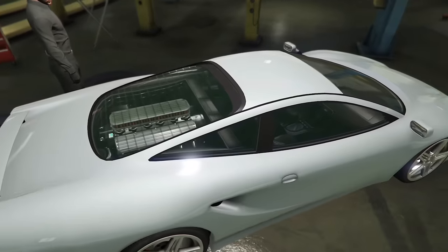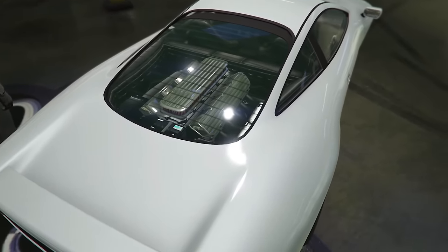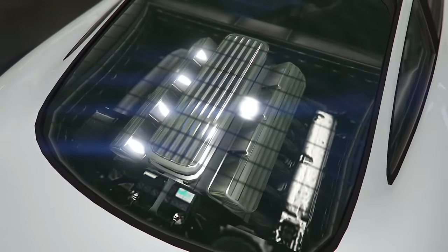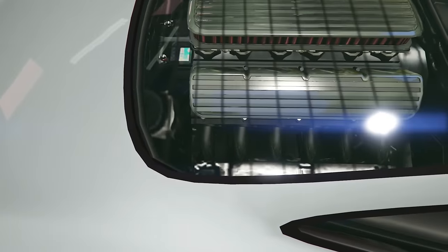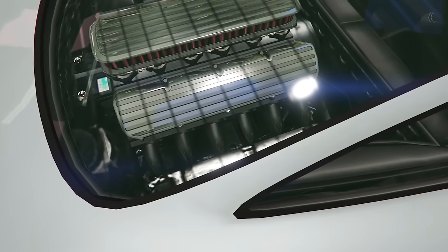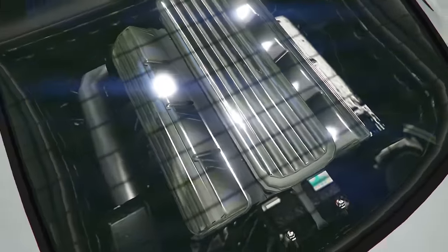The Penetrator is based on the Jaguar XJ220, which initially was supposed to have a V12 but ended up having a V6 in real life. However, GTA retained the V12, which is pretty cool. Whoever worked on this car definitely knew their stuff — or maybe it was just a stroke of luck that they put a V12 in a car that was originally intended to have one.